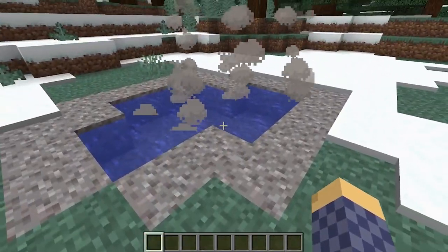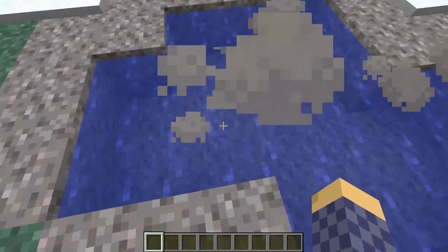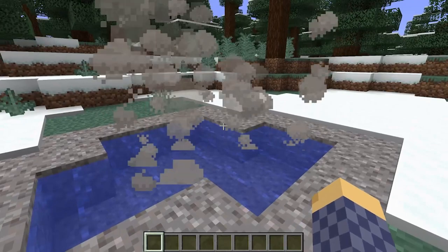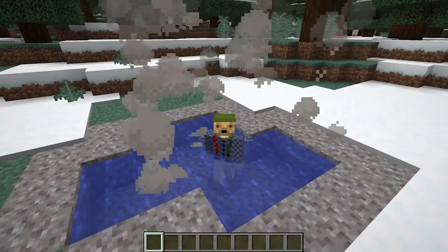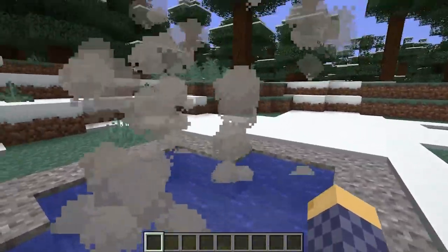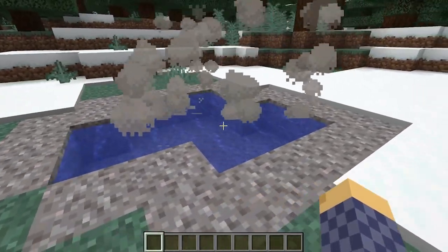Over here I have a little hot spring. I put some campfires underneath the gravel to get the smoke to come out — it kind of looks like steam. It sounds nice, it's kind of tranquil, so you have this little thermal feature here. But it's kind of generic, not much going on other than the particles, so if you want some variety, let's go to the next design.